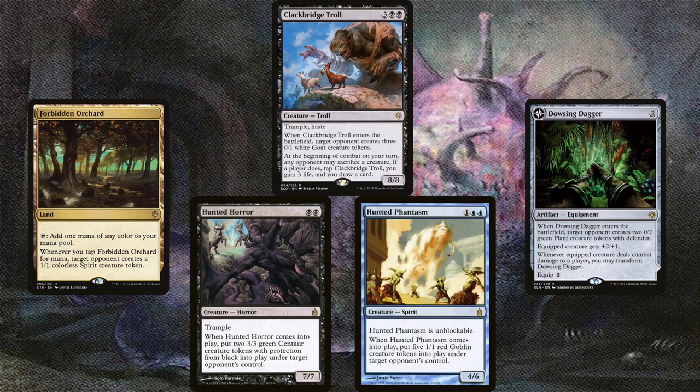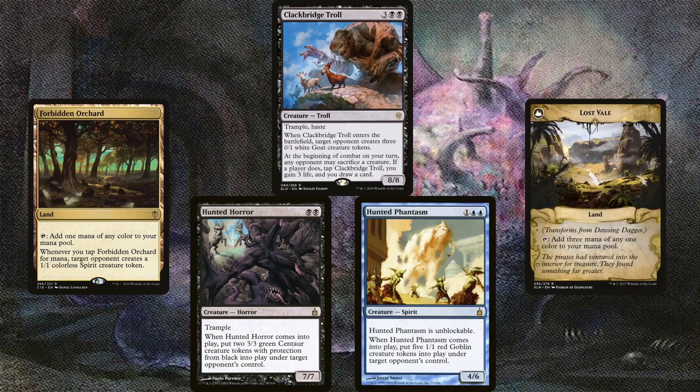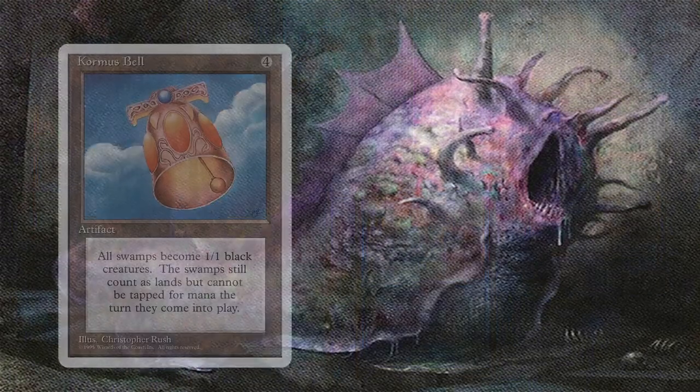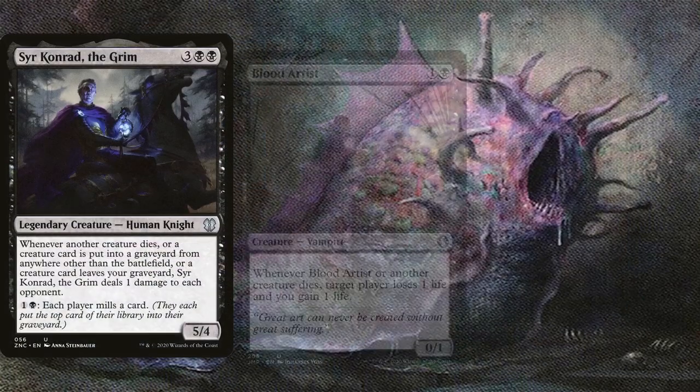Clankbridge Troll, Dowsing Dagger, Hunted Phantasm, Hunted Horror, and Forbidden Orchard are included because sometimes we might become too efficient at wiping the board and we want more value from our effects. Each of these give opponents creatures. It might seem counterintuitive, especially since we'd preferably want a clear board to connect with Dowsing Dagger and transform it into Lost Vale — an amazing land to help cast Toxral in the first place — but these effects just give opponents weak creatures that'll die right away when Toxral triggers. The Cormus Bell and Urborg, Tomb of Yawgmoth combo can also help give opponents creatures by turning all of their lands into 1/1 swamp creatures. Not only will one end step after Toxral hits the battlefield be enough to wipe all of our opponents' lands, but it'll also provide an insane amount of death triggers. Venser, Conrad the Grim, Blood Artist, and Zillopotent Cutthroat especially — these are some classic pieces that do a ton of work in this deck.